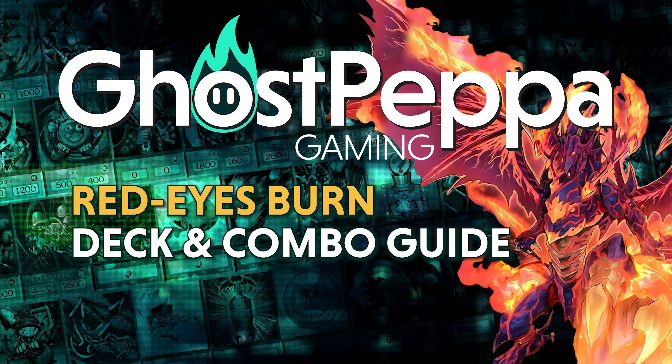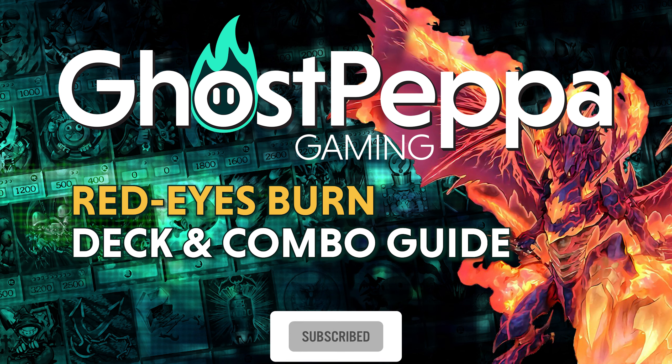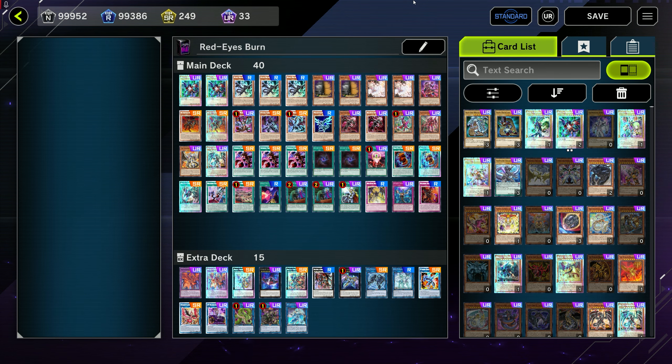Hi guys, Ghost of Eppa here. I've gotten a lot of requests to make a Red Ice Burn deck, so I finally put together a fun list. If you guys really like this type of content, don't forget to like, comment, or subscribe, just so I get an idea of what kind of things you're looking for in future videos. You'll notice a lot of similarities with other Red Ice builds, but primarily this is going to use a Red Ice engine, a Bystial engine, with a very light Kashtira package for consistency.